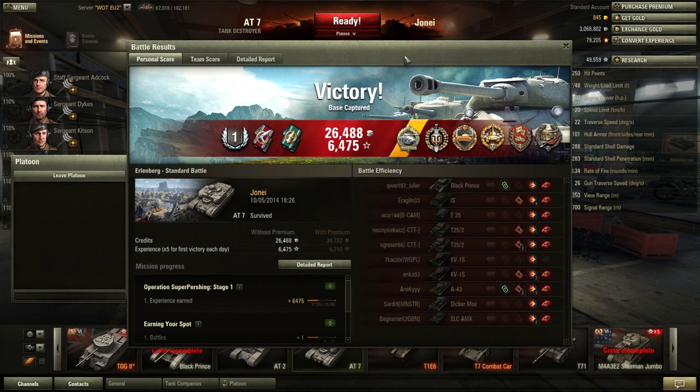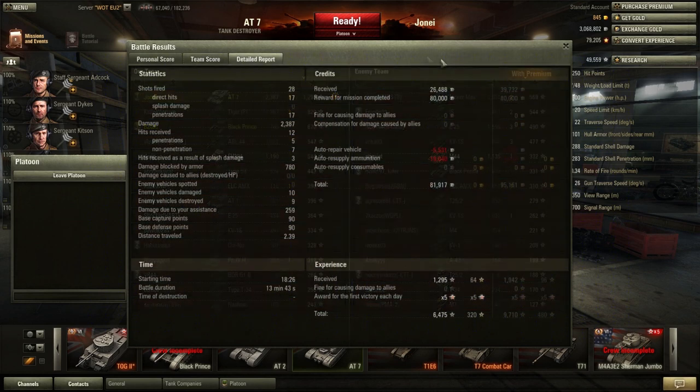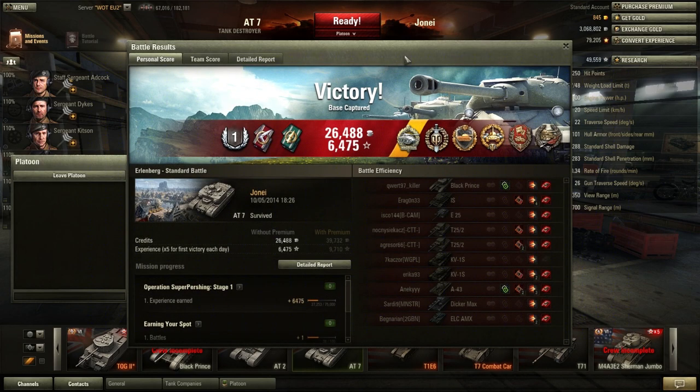That annoyed me — I'm going to just put that out there, that bothered me. Base XP: 1,295. And First Class. Don't know what you need for an Ace Tanker on this tank — I still don't think I've got it. Knowing my luck it'll be like 1,300 or something. 2,387 damage altogether. 90 cap points, 90 defence points. Luckily it fell on a times-5 day, so boosts are up to 6,475. And this was way back when they were doing the Operation Super Pershing, so it was a nice bonus.